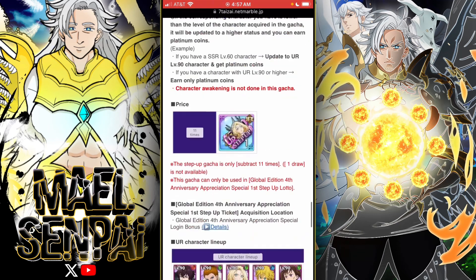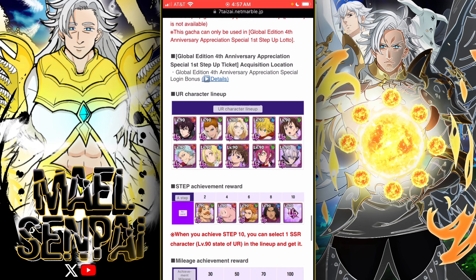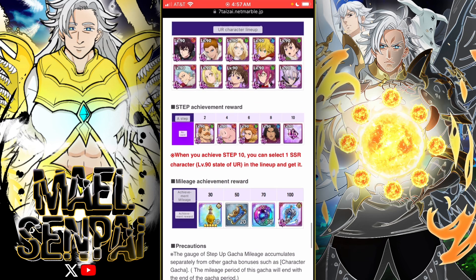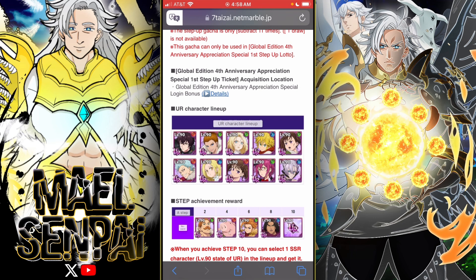Here's the free banner: you have a chance to get any of these characters at level 90, and the pity mark for the free banner includes these characters. At step 10 you can choose any of these URs — all these units are already level 90 for me, so I could chase a dupe.